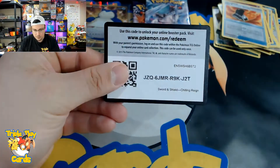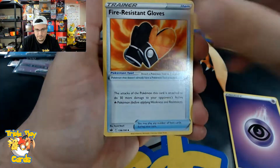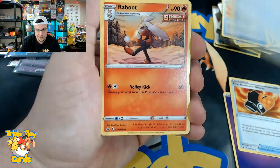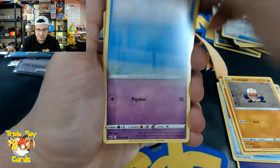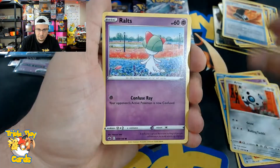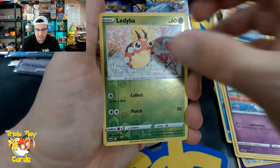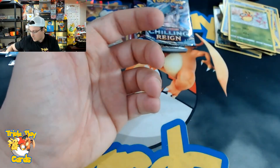Fire Resistant Gloves, Welcoming Lantern, Reboot, Clobbopus, Castform, Hattena, Archen, Rolycoly, Ledyba reverse, and Volcarona non-holo rare.